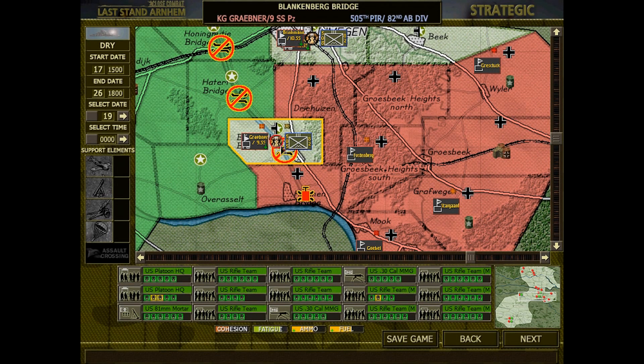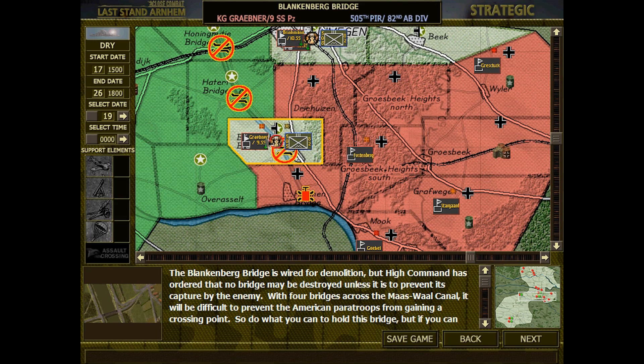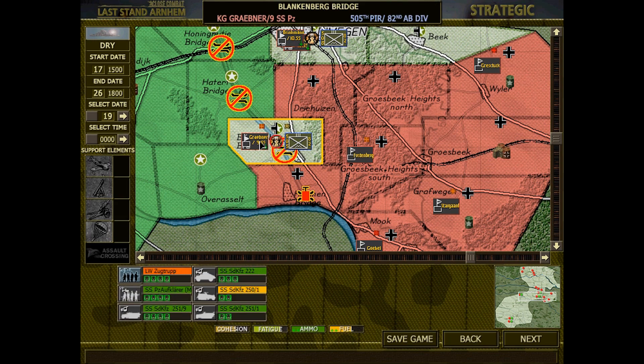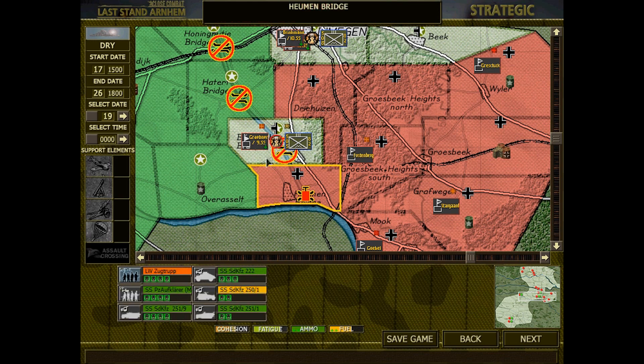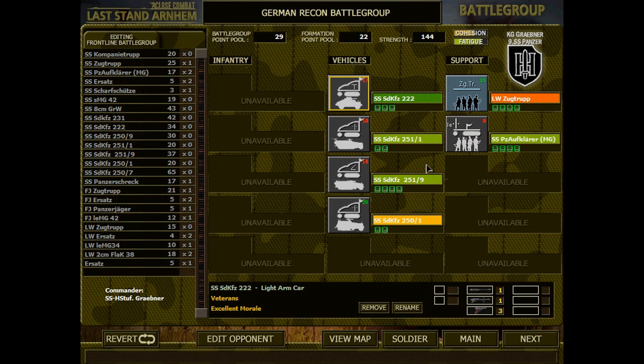Welcome back to the 72nd episode of Close Combat Last Stand, a playthrough with the Germans in the Grand Campaign on Elite Difficulty. This time around we're attacking Blankenberg Bridge with an armored detachment from the 9th SS Panzer Division, Grabner. Let's just get to it.